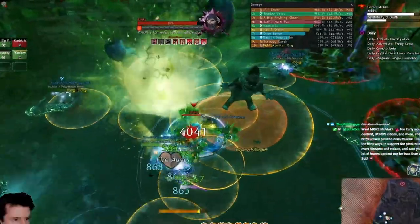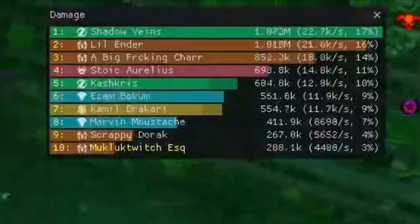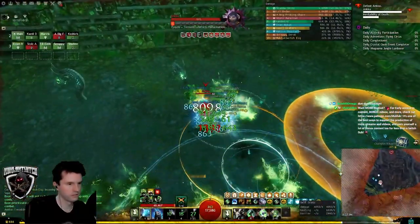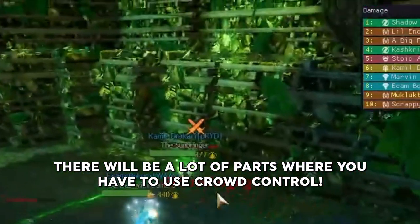Like most challenge modes, your group will need a respectable level of damage and healing output. Make sure both groups have the standard boons, food buffs, etc. CC is also quite important for this, so bring crowd control skills.